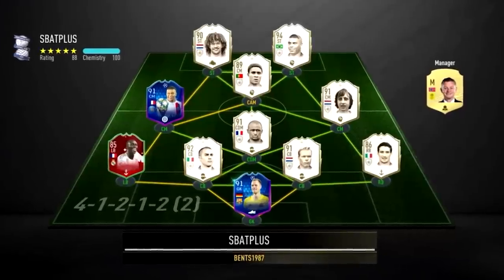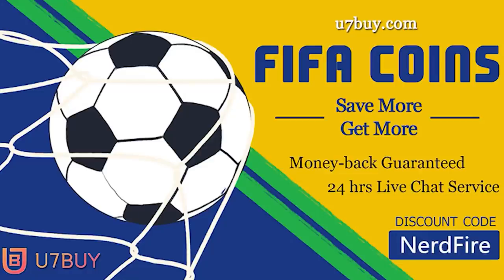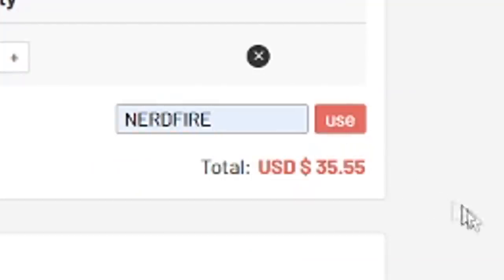390-plus Team of the Season so far packs - let's see what we can get. Are you sick and tired of facing teams like this and yours not being good enough? Well look no further, head over to UseAdvice for some cheap, safe, and reliable coins, and use the code nerdfire at the checkout with the link in the top line of the description for five percent off your order.